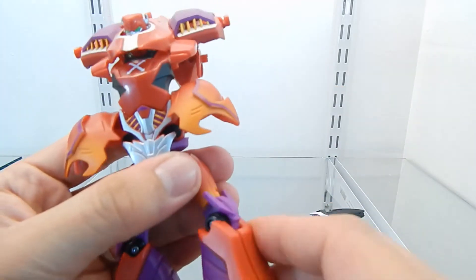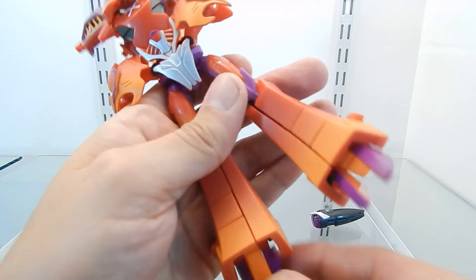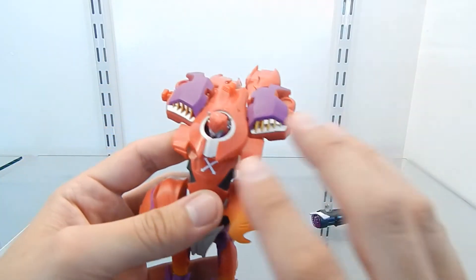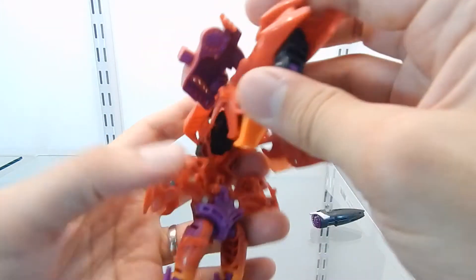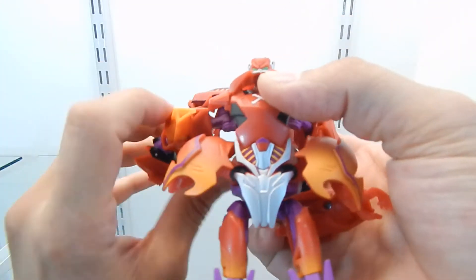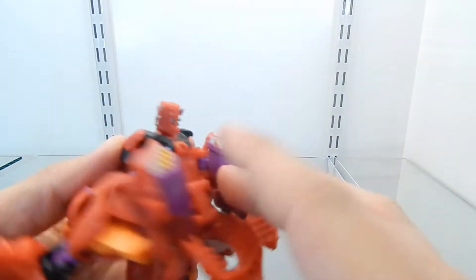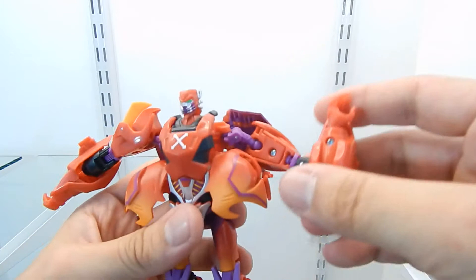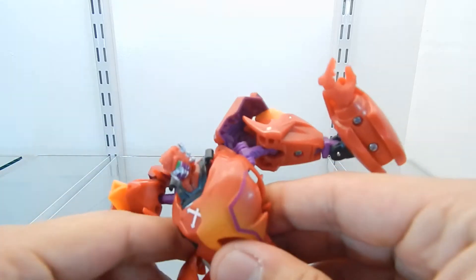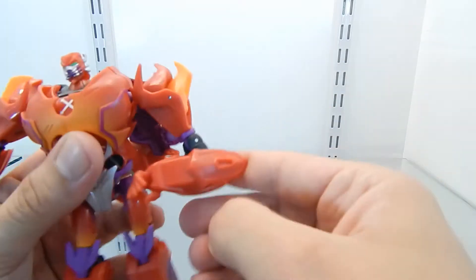Fixing the legs, moving the back section — the transformation is simple especially if you own the previous Megatron mold. Working on the arms now: untabbing them together, rotating them around, then folding this section up and sliding it down. Moving the chest panels all the way up and folding them all the way back.